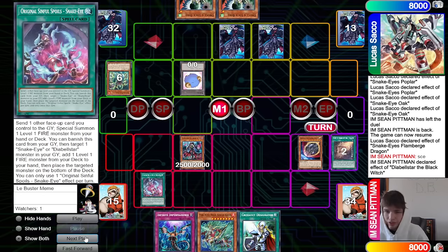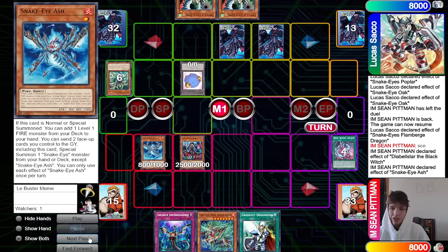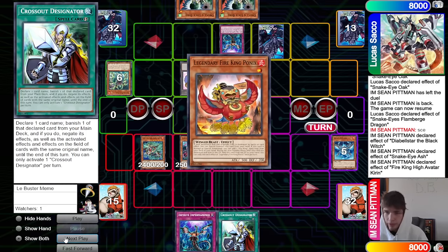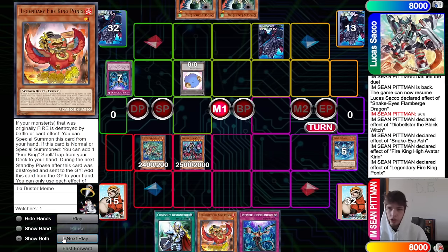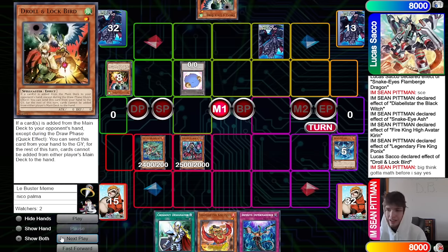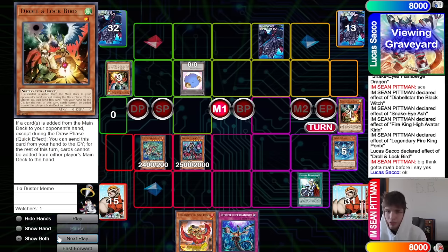They set the Original from deck, Original sends Nib, go ahead bring out Snake Eye Ash. Snake Eye Ash effect — they chain Imperm, we chain Kirin, then they could chain Imperm. We chain Crossout, so go ahead special Snake Eye Ash, go search. Grab out the Ponix — Chain Link 1 draw, Chain Link 2. Do we chain Crossout? Gotta math before I say yes.